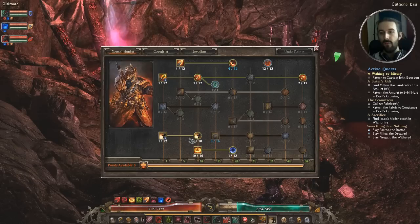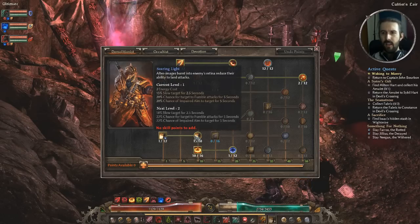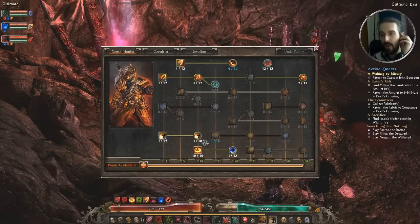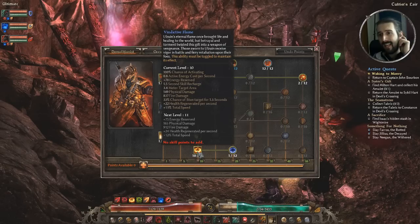Just one point into both Flashbang and Searing Light — a pretty standard skill for any Demolitionist-based build. Lots of debuff in the form of confused targets, reduced defensive ability, and slow and fumble attacks, which is really helpful to keep us alive in a pinch and also disperse enemies and keep our minions in good shape. Vindictive Flame at 10 out of 16 — probably worth maxing eventually, just to help keep us alive since we the player don't want to be too involved in the direct killing.